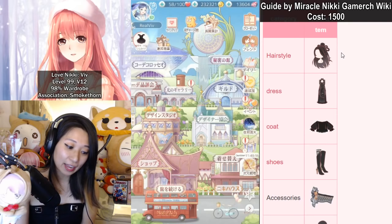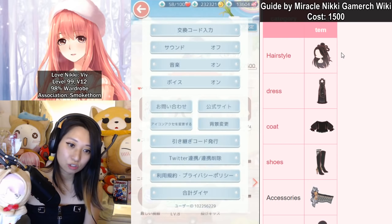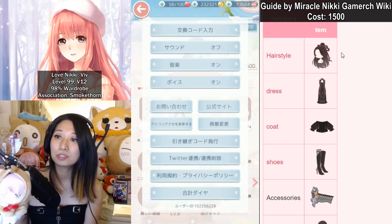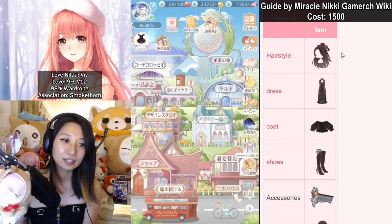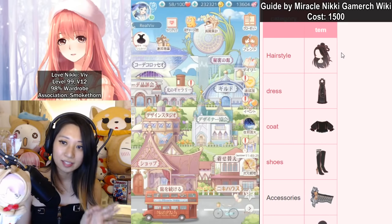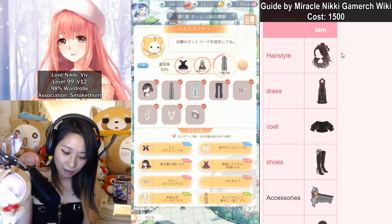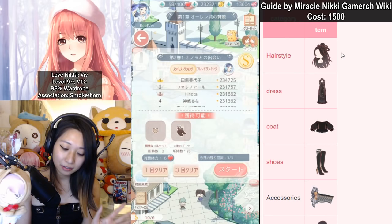If you want to add me as a friend in the Japanese server, my ID is 102256229 — I need a lot of friends, so don't be shy! If you want to join me in the Japanese server, the link on how to join is in my description below. I really enjoy the Japanese server because it's the most free-to-play friendly — there's no VIP EXP requirement, which means you can do done-10 without being VIP 4. This saves me a ton of time on stamina events.